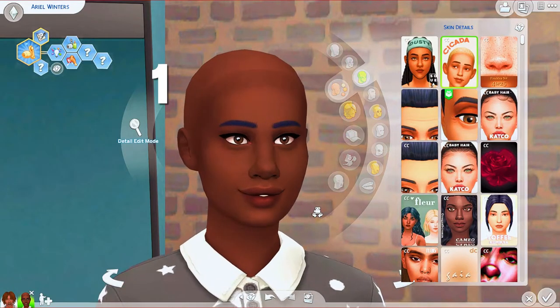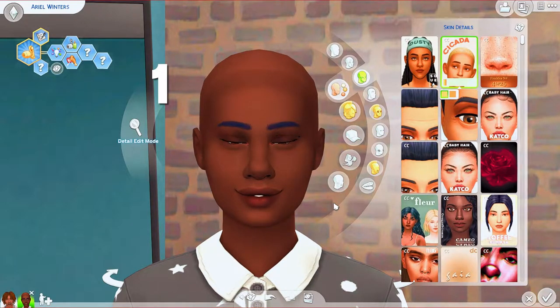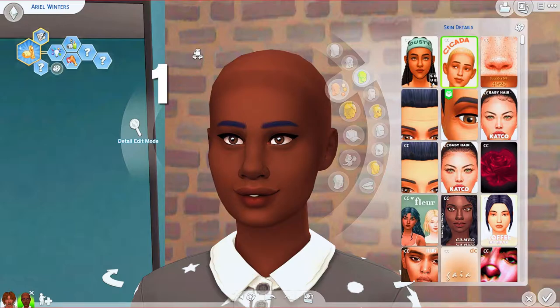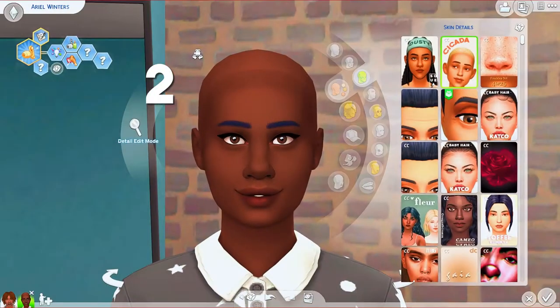Cicada comes in two swatches: one is regular and the other is a monolid. The only drawback is that since it's a general skin, if your Sim ages up to an elder and you want them to look older, you'll have to add additional skin details. I'm not sure how well it stacks, so you'll have to judge which skin details to stack on top of it, or use another overlay — because this is really just for young adults and teens and doesn't have a wrinkle swatch. I wish more skin overlays had that.